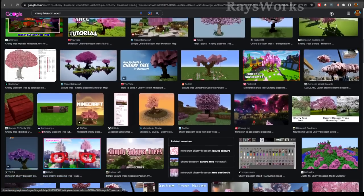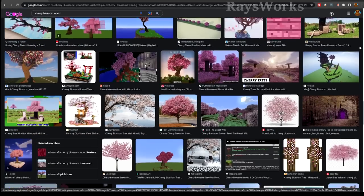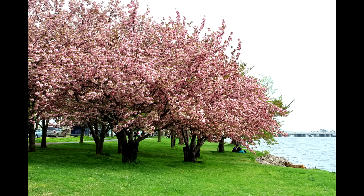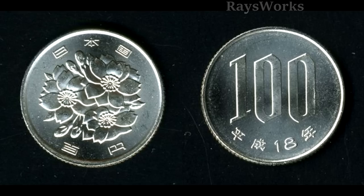Cherry blossoms have been quite popular in Minecraft, with people making their own mods or using in-game materials to make their own trees, so this will probably be a quite anticipated update. There are large cherry blossom orchards throughout the world, like well-known ones in Washington DC, but they are most famous from Japan, where even one of their coins has it on it.